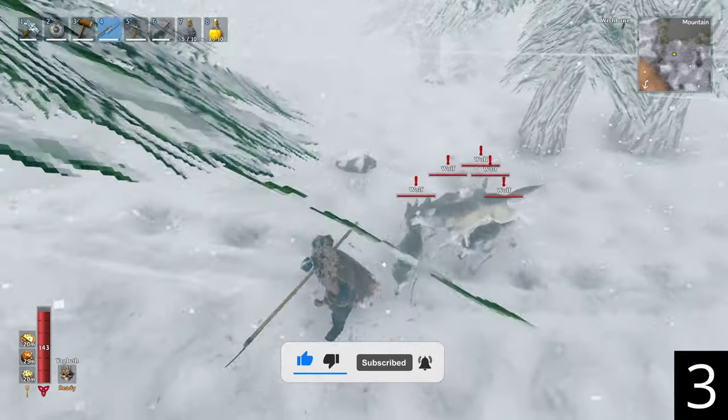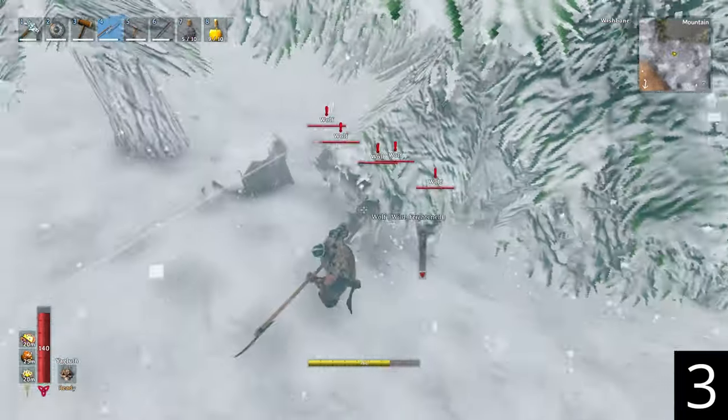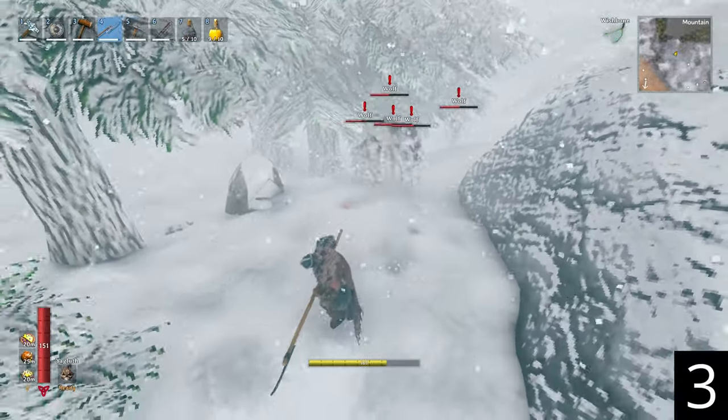The Atgeir is an excellent weapon to use against wolves. Its secondary attack causes a 360 knockback and staggers. Be sure to stand at the same elevation as the wolves to avoid missing.